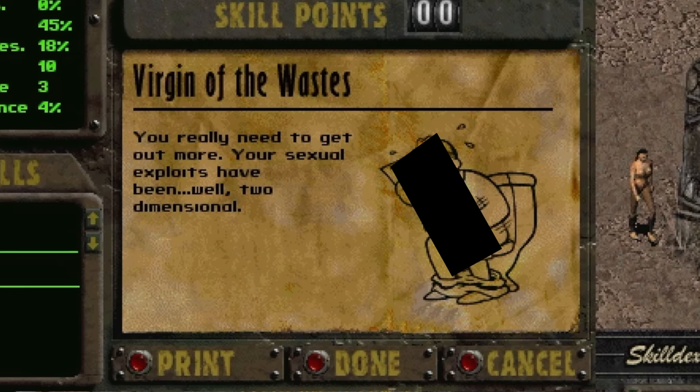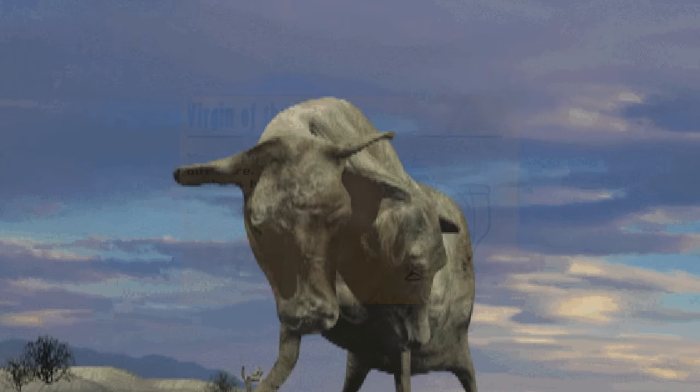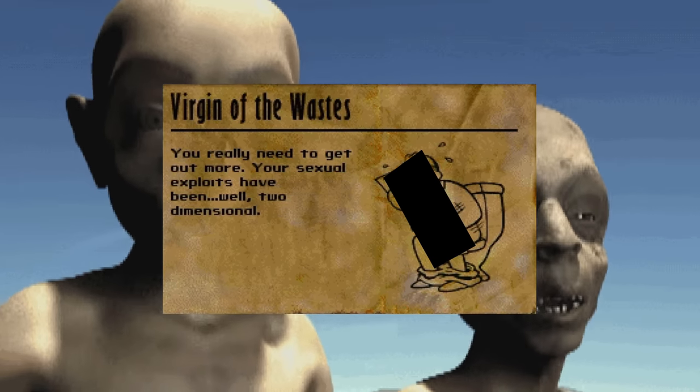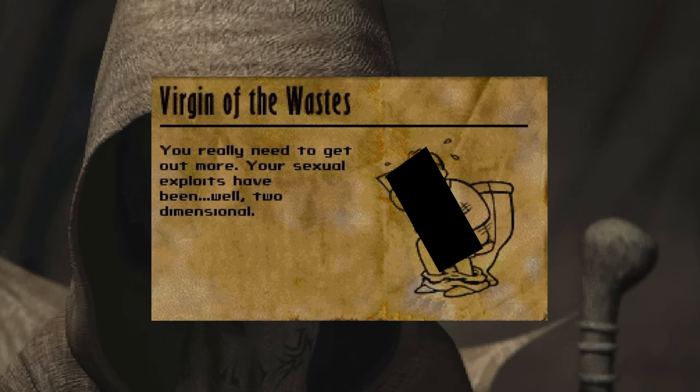The reputation's description states 'you really need to get out more. Your sexual exploits have been, well, two-dimensional.' Your character was originally supposed to have this reputation the moment the game started, and you would have eventually lost it when you managed to lose your virginity in the game. That would have been a hell of a way to start the game showing something like that, especially considering I can barely show any of it here.